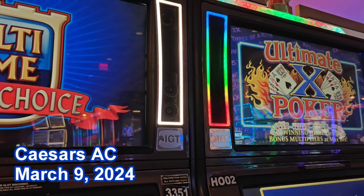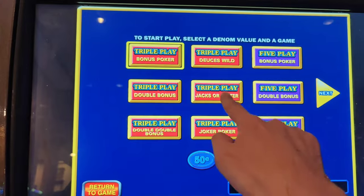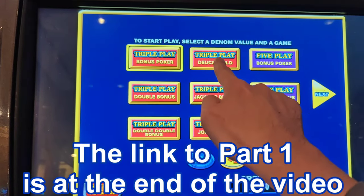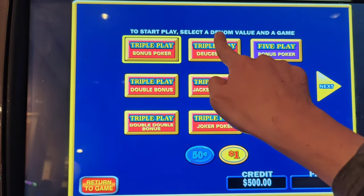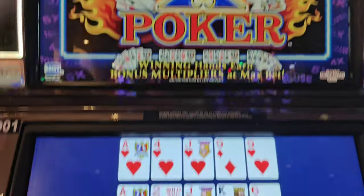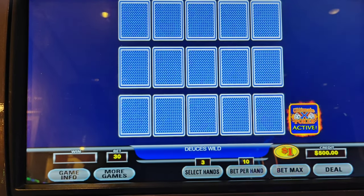We are back for the ultimate X 12x multiplier challenge. Last time we cleared jacks or better, double double, and double bonus but got stuck in deuces wild. This time we'll go deuces wild first, bonus poker second, joker poker third. Gotta get a win on the 12x to advance. Hopefully I can at least get back to 500 — I'm down on this challenge. Here we go, 30 bucks a push, need a straight flush to get the 12x.